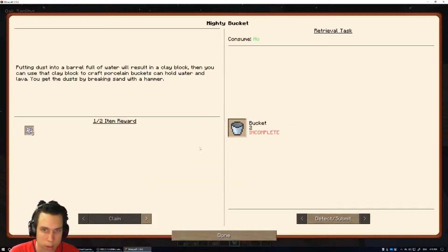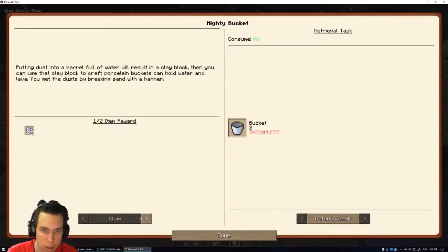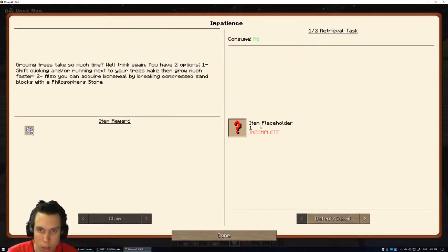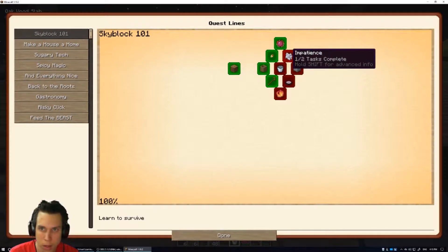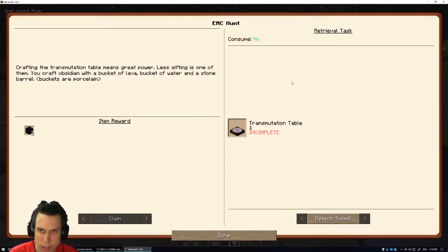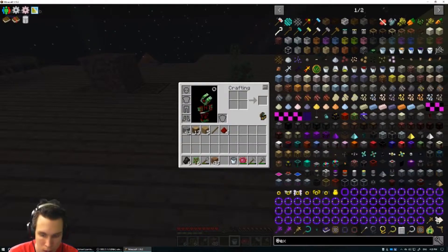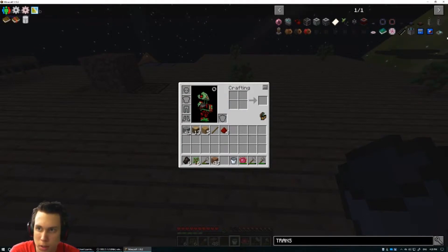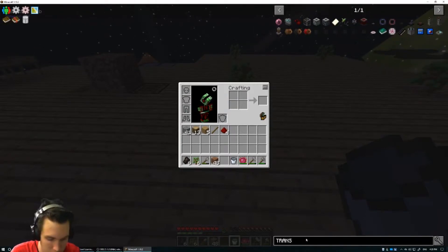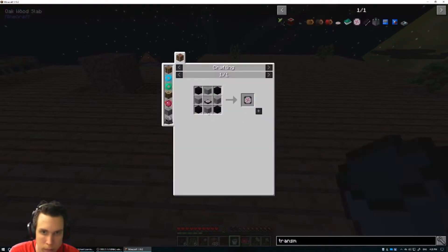Let me check quests — does that complete something? Two buckets, oh I need two buckets. What else is there — two bone meal, I think I need something like that. Then I'll need a crucible. Transmutation table — how do you make one of those? Let me look it up. Oh it's all in caps, interesting texture — transmutation tablet, I mean table.